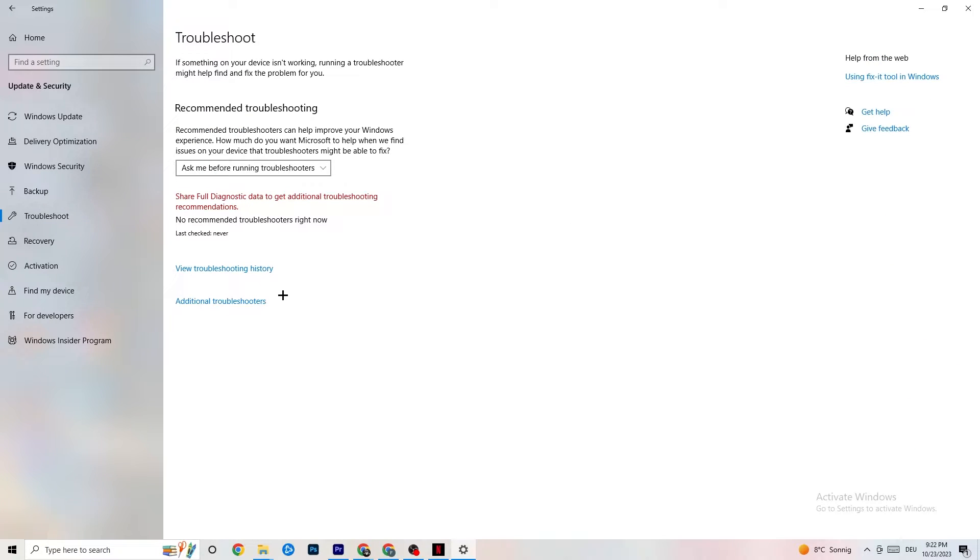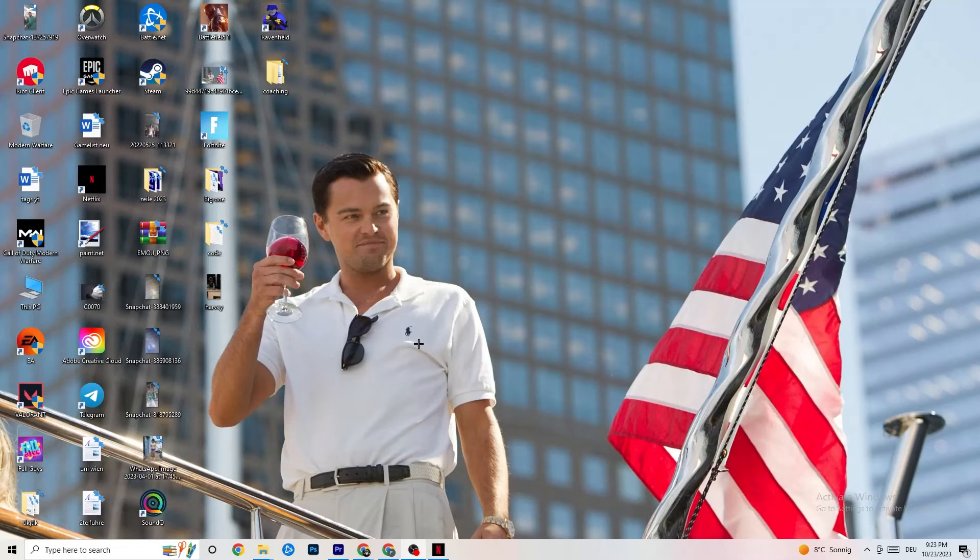Afterwards, click on Troubleshoot. Here you can use your operating system to find any broken or non-working data that's causing issues on your PC. It will delete or repair those files. Once you're finished with that, you can close this section.